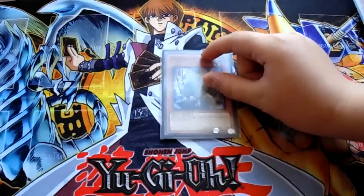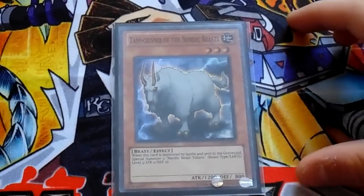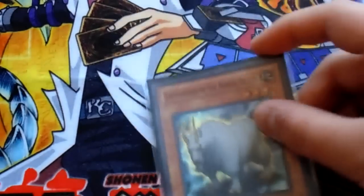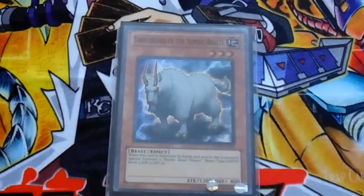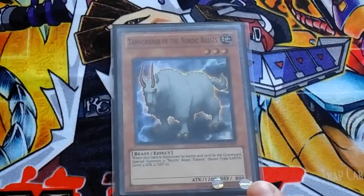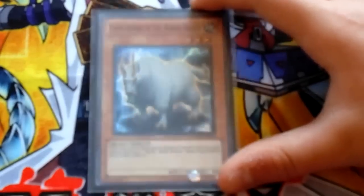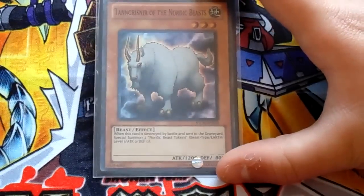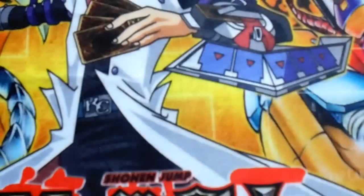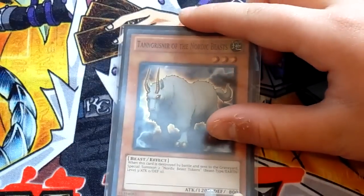For the next card, let me zoom in so the camera can focus. Tran Gressner of the Nordic Beasts. This card is really good because his whole deck is mostly Earth attribute - you're trying to get out Treebark, Barkion, and all those. If this card is destroyed by battle or by the opponent, you special summon 2 Nordic Beast tokens: Level 3, Beast type, Earth, Attack 0, Defense 0. You only use this for the tokens - it's just a set card tech. You flip it, it gets destroyed, you special 2 tokens, and next turn you can go off. You can XYZ with the tokens or synchro with the tokens.